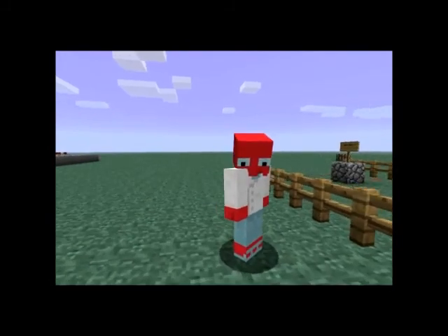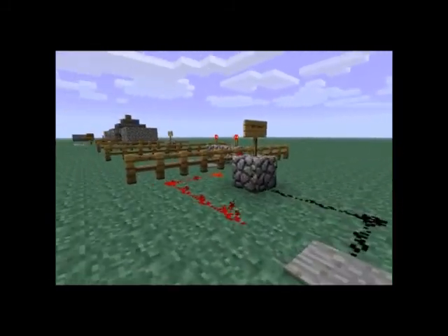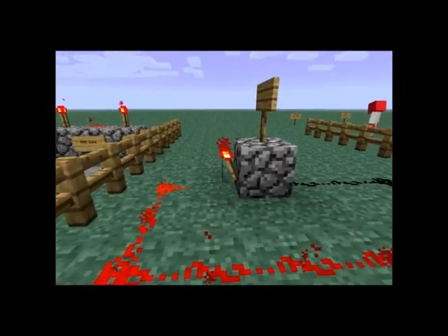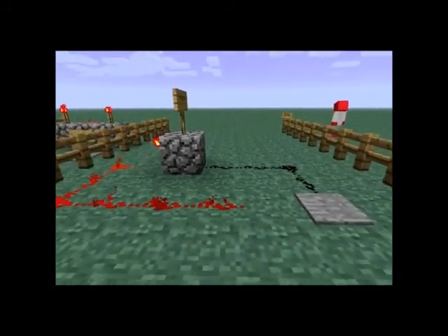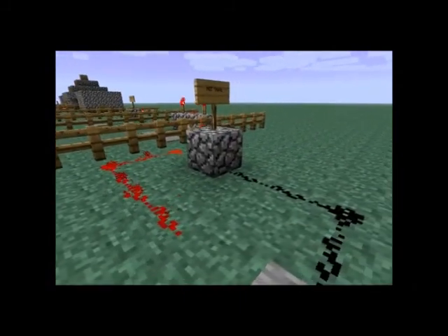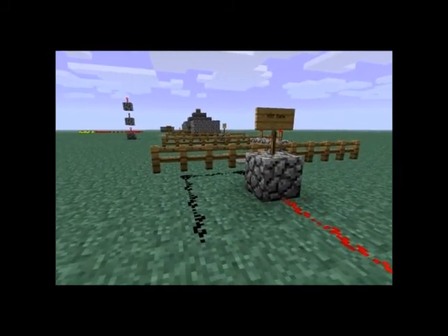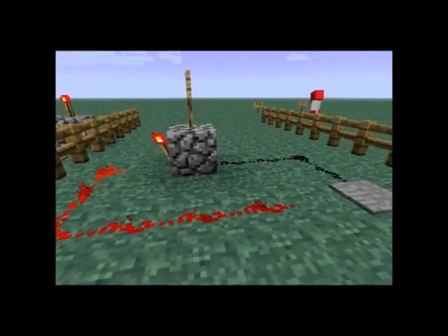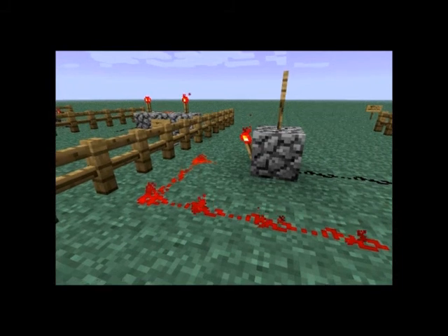This is a basic NOT gate. It's made by having a redstone torch and cobblestone or any type of block. When you step on it, the input is negated. I'm standing on a pressure plate as a basic input, but you can use anything else like a pressure pad, a button, or a lever.